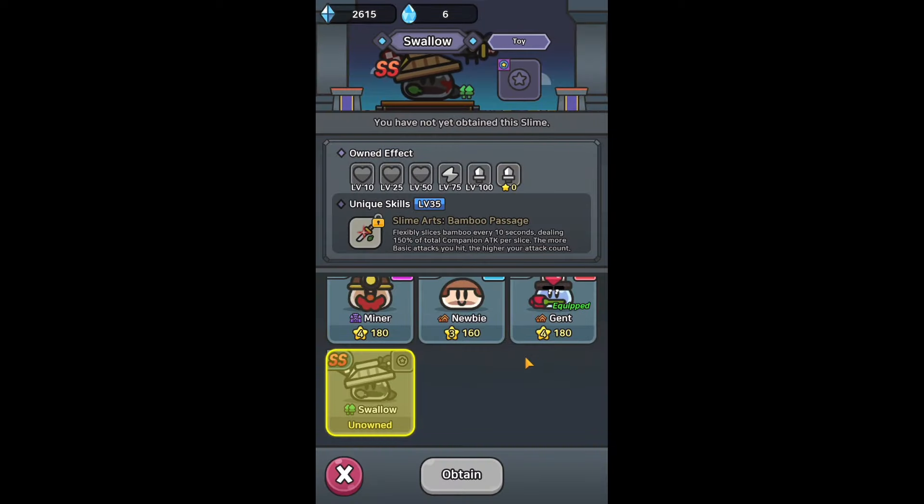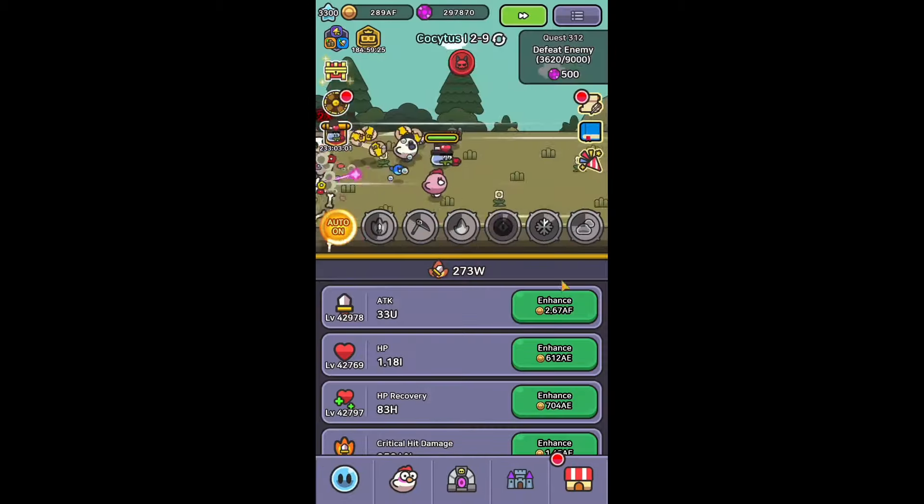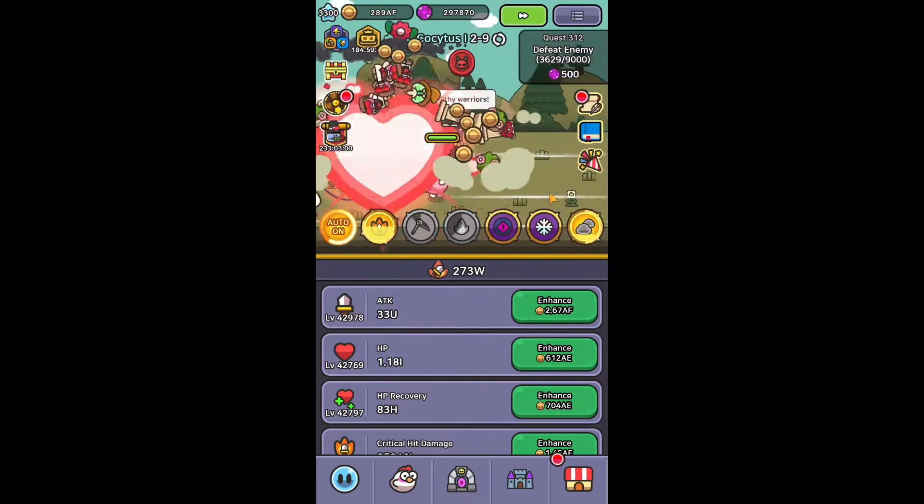Finally, we have a new SS slime called Swallow, which we can unlock from June 18th via the premium pass, and it looks like we are not getting a free slime yet another month. This was all from today's update in Legend of Slime — we are now waiting for the new event to come. If you enjoyed this video, leave a like and subscribe.